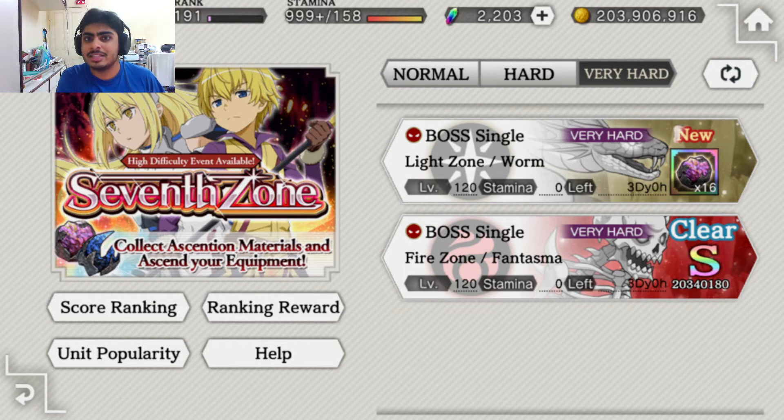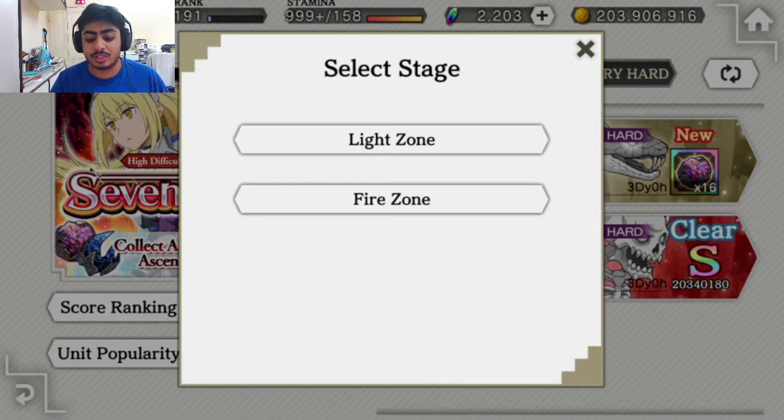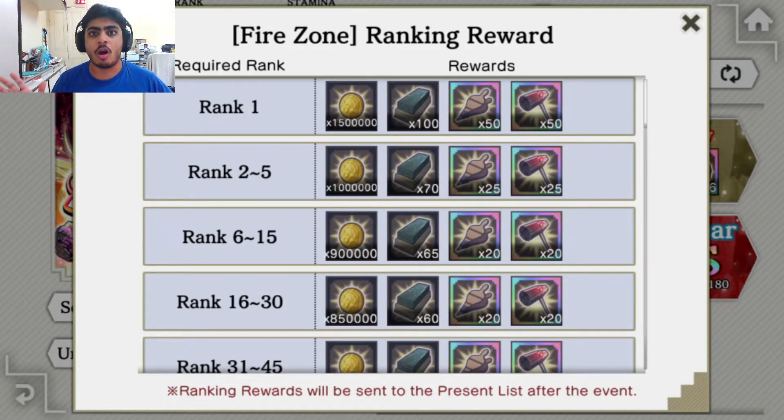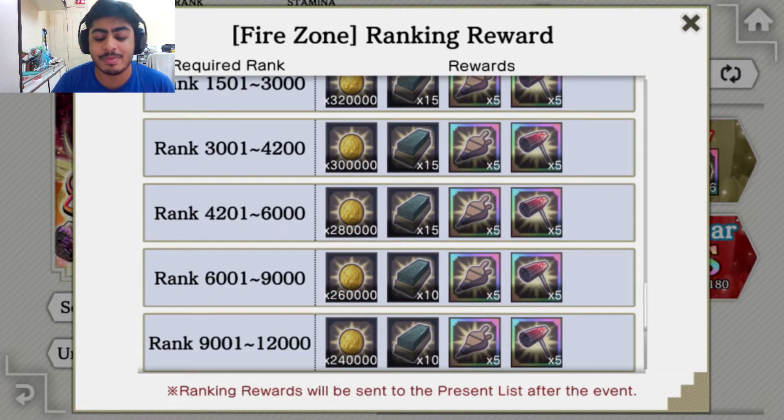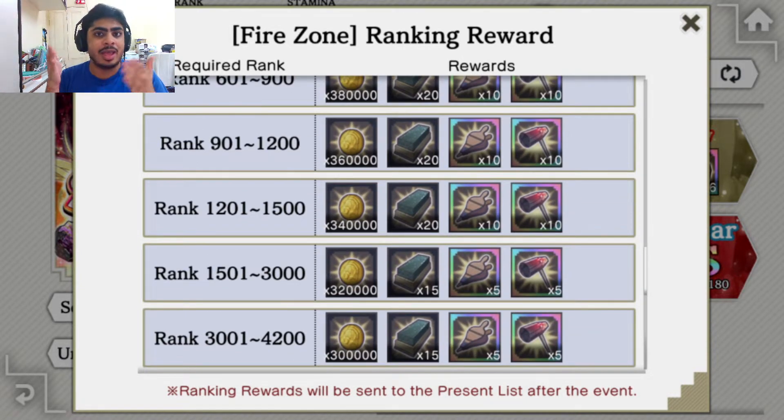You get a decent chunk of Iris from it — like four or five, and depending on your score you get an extra 10 or 20. It's still handy to have. On top of that, if you rank in a really decent position — which is hard for a lot of players — you might end up in the top 5,000. You get some good Mystic Bellow and hammers to re-hammer your weapons. These ranking rewards, I would say, are something you can easily ignore because all of these items are effectively farmable. Your main focus should just be trying to get the clear.